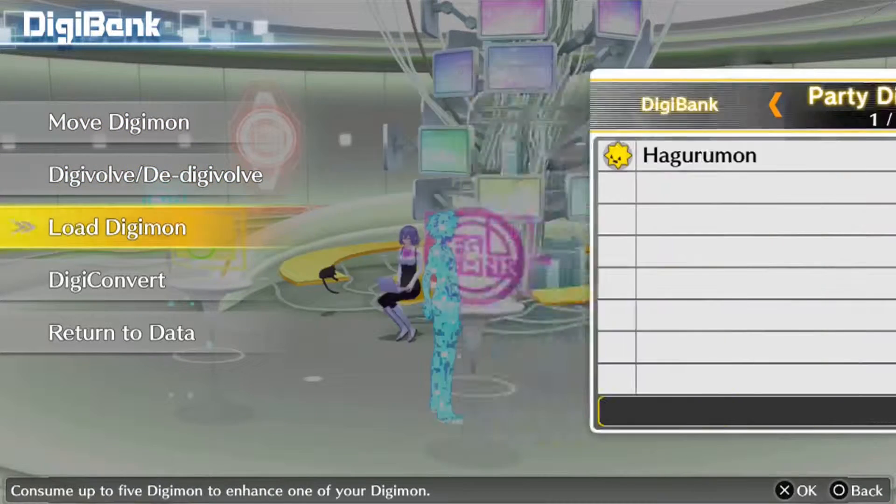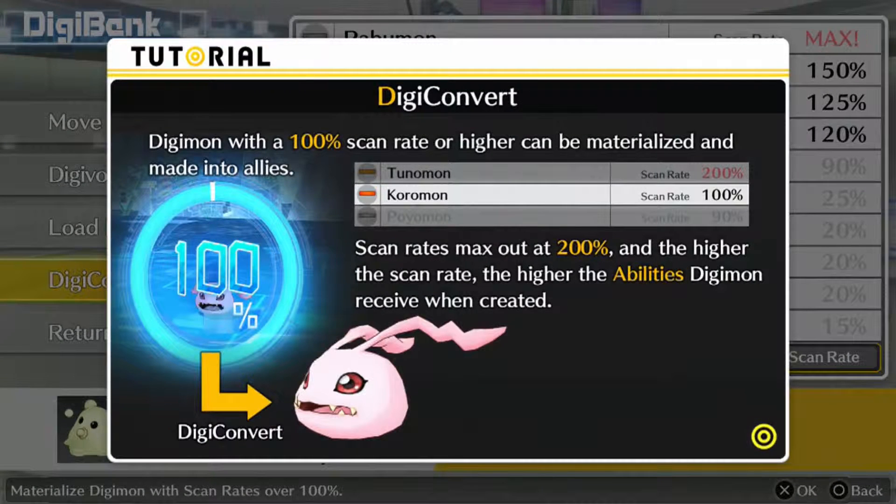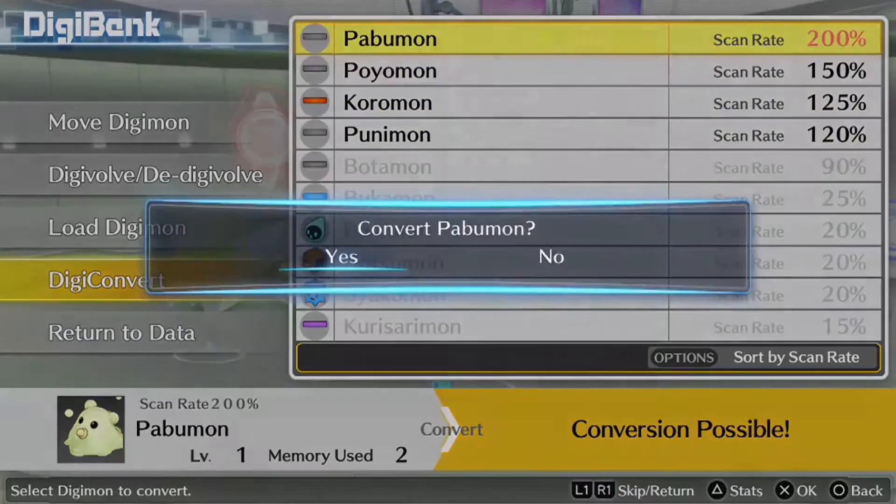Digivolve or D-Digivolve? Load Digimon. Digiconvert — here we go. Digimon with a 100% scan rate or higher can be materialized and made into allies. Scan rate is maxed out at 200%, and the higher the scan rate, the higher the abilities Digimon receive when created. I like the sound of that. I've got everyone taken care of. Who do I want, though? Let's go with — why not — Papumon. I have his maxed thing. Why not?